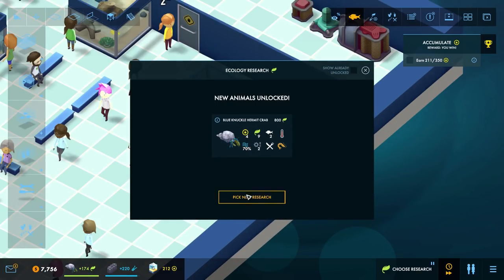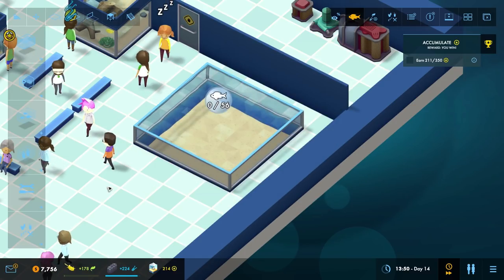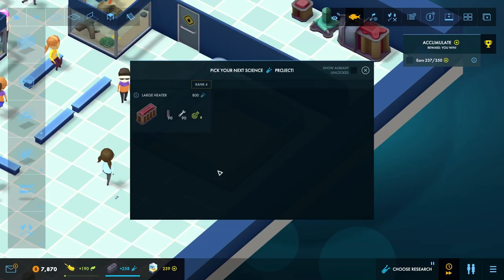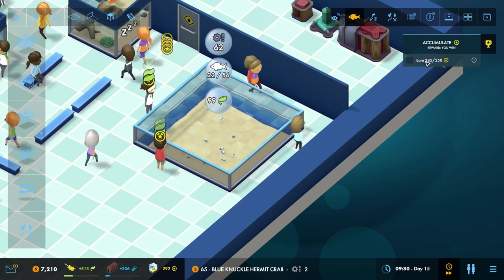Blue knuckle hermit crab is unlocked — yay! Let's get a squirrel fish too. Now let's put crab face in — let's throw you in. We've also got a new filter. Let's put in one, two, three, four, five, six, seven, eight, nine hermit crabs — just throw them all in. Wow wow wow — the prestige just went ballistic! The prestige just went through the roof. Let's get some rubble, a rocky overhang, and some kelp in the corners. That looks nice.